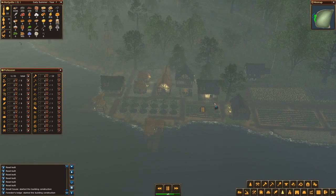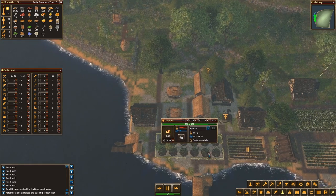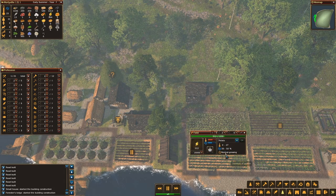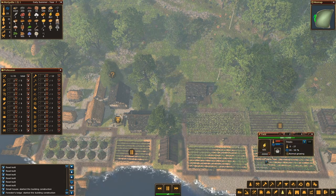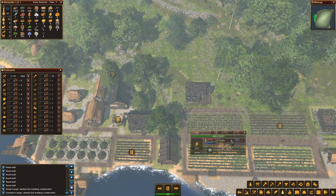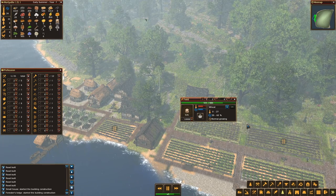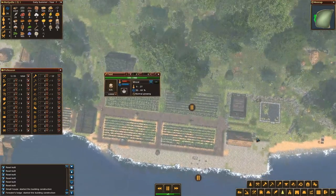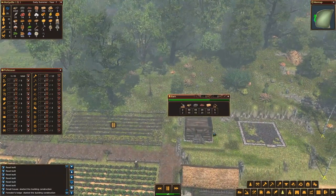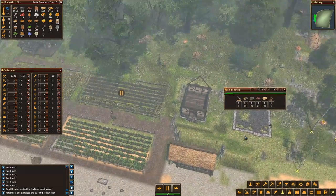Maybe speed up just a little bit. How are things going? This is getting done — it's early summer, nice. I will have apples by early summer. Looking good. The house is getting built, the barn is getting built.